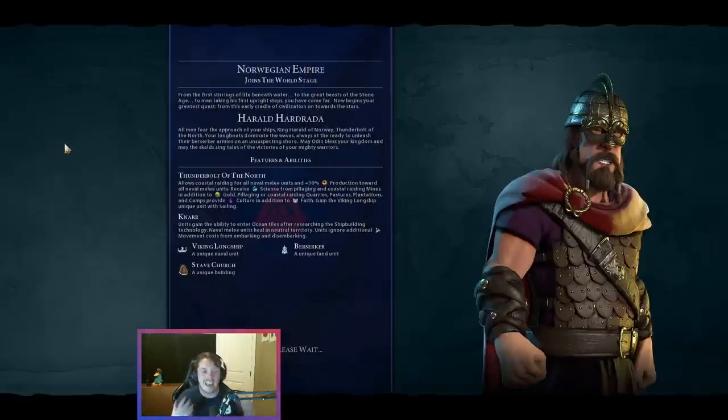We're spawning in as Harald. Harald is obviously a coastal civ — you want to get those Viking longships out early. This will give us a few different things to evaluate. This is a good example of taking a start consideration and molding it around a leader. Typically I'd rather settle on a river, but as Harald I'd much rather settle on a coast. So it's already changing my thinking about what is a good or great start.